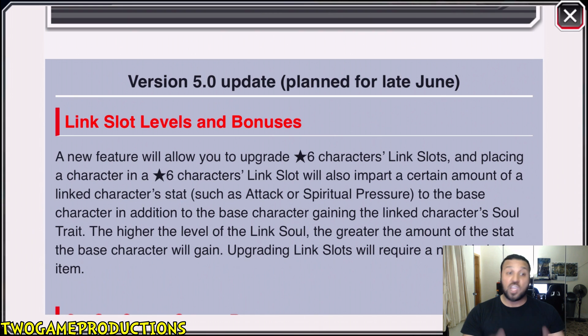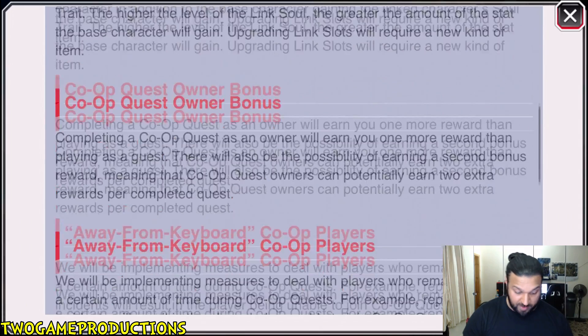This looks like a lot more grinding, yes — and it will require a new kind of item. So how are we going to get this item? Are we still going to get it through raids? Are we going to get random drops through crystals? Are we going to get brand new kinds of raids? Are we going to play more co-ops? I have no idea. But there's more to this update, so let's carry on — because this is going to be insane.